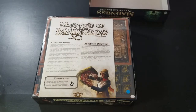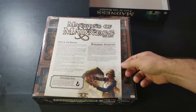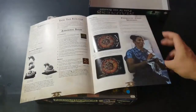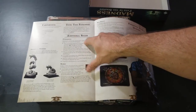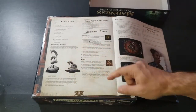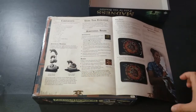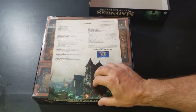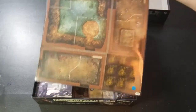First thing we have here is an expansion overview booklet. It's got a new puzzle, some additional rules, again talking about the components, how to assemble the monsters — so it looks like at least one snake monster comes in multiple parts — and credits. A total of four pages.